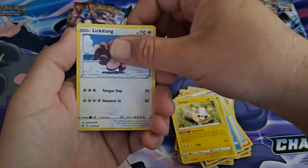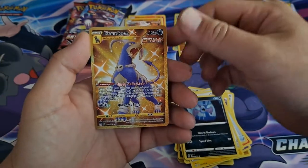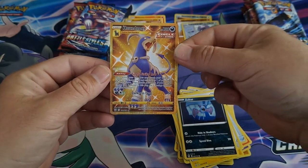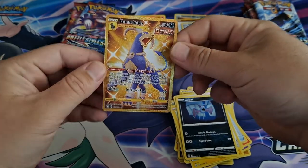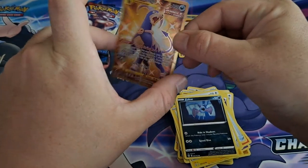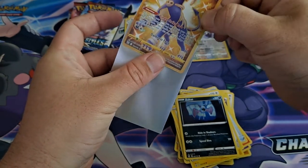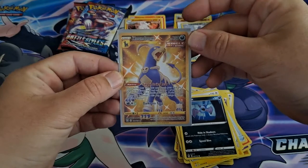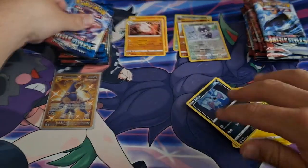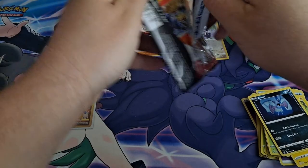Scatterbug, a Yamper, a Lickitung, a Zubat, reverse Indeedee. Oh everybody, that is amazing — I got the Gold Houndoom! Oh my gosh, let's go! Look at that beautiful centering. Sleeve that up, sleeve that up! Rapid Strike box coming out with some fire, holy crap, that is amazing!